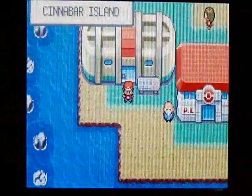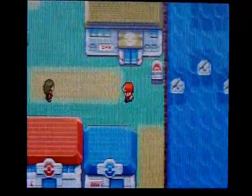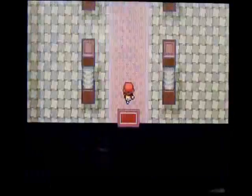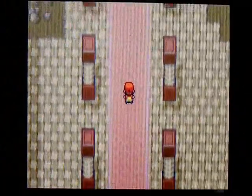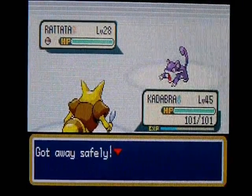We should go to the gym — but the door is locked! Leader Blaine, the hot-headed quiz master. Why is it locked? Well, we have to find the Secret Key to open it, and it's found in this building right here — it's called the Pokemon Mansion. This place is full of fire types and poison types, like Growlithe and stuff. There are also some trainers in here. I might battle them off camera — I'll decide that for the next episode, because I'm pretty sure we're running out of time.